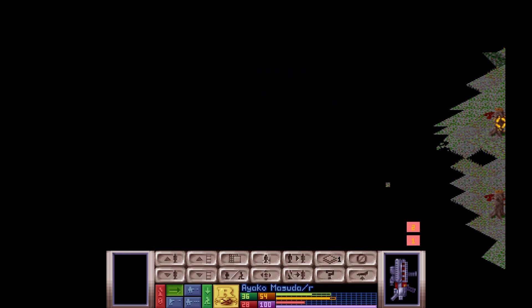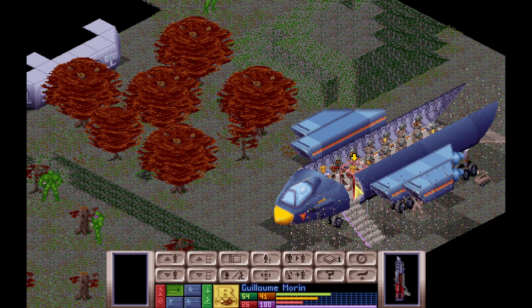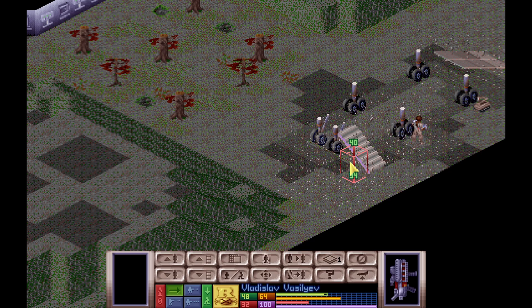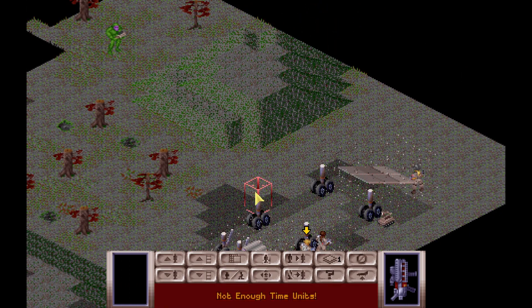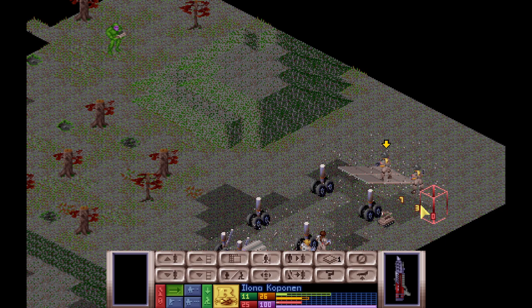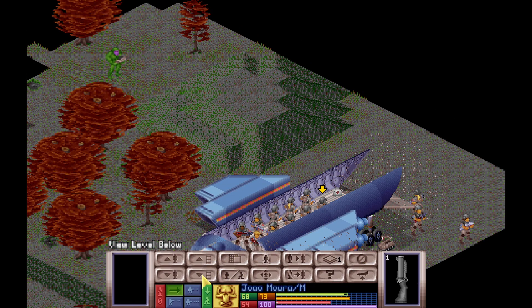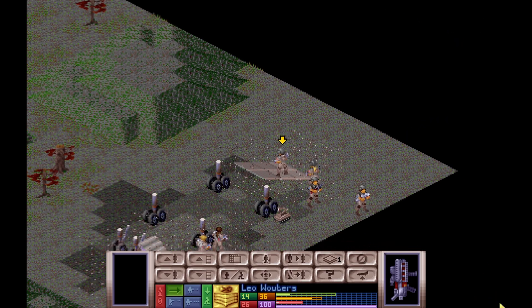They gotta go down. Look at this - 35, gotta do snapshots. This is a heavily armed troop here. We're grenade bait, that's what we are. Now these guys won't have seen us - that's the one thing. Actually the one over here saw us, so we have to kill him, he's gotta go. That hit him - he's got to go. The other ones technically haven't seen us, so we smoke heavy. That looked good. Joao, you're gonna get us in trouble. Leo - that's so painful, so bad.